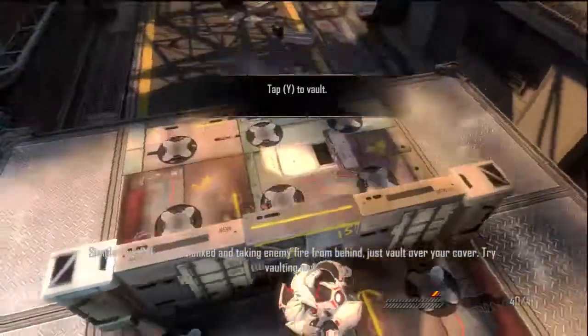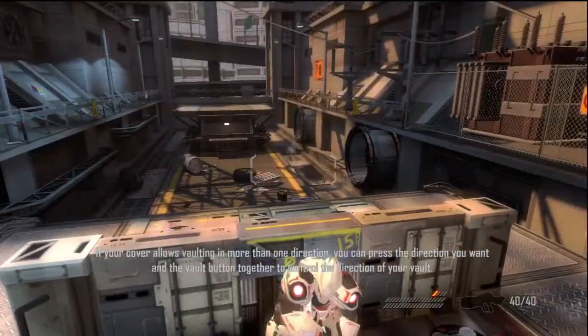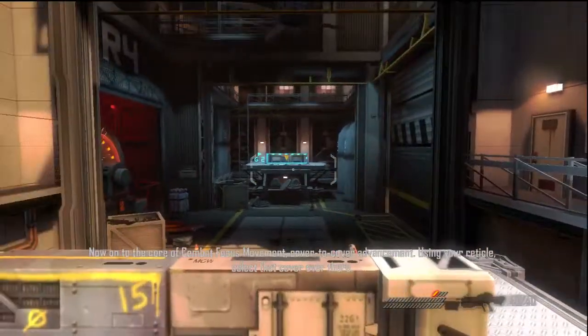Try vaulting now. If your cover allows vaulting in more than one direction, you can press the direction you want and the vault button together to control the direction of your vault. Now onto the core of combat-focused movement: cover-to-cover advancement.